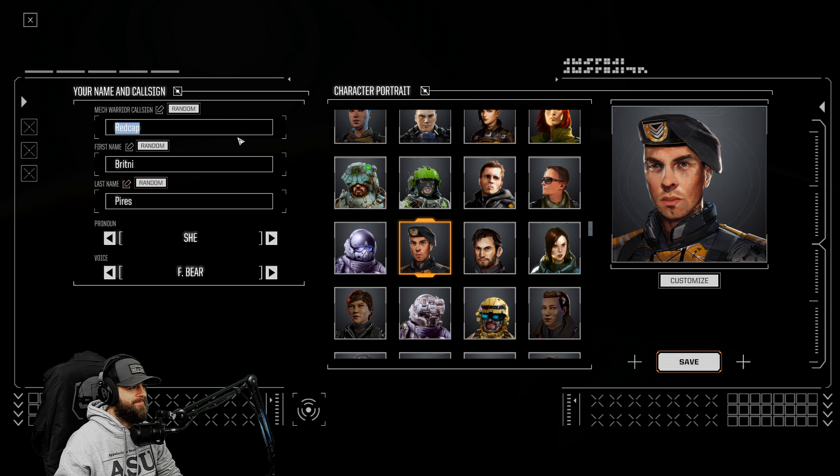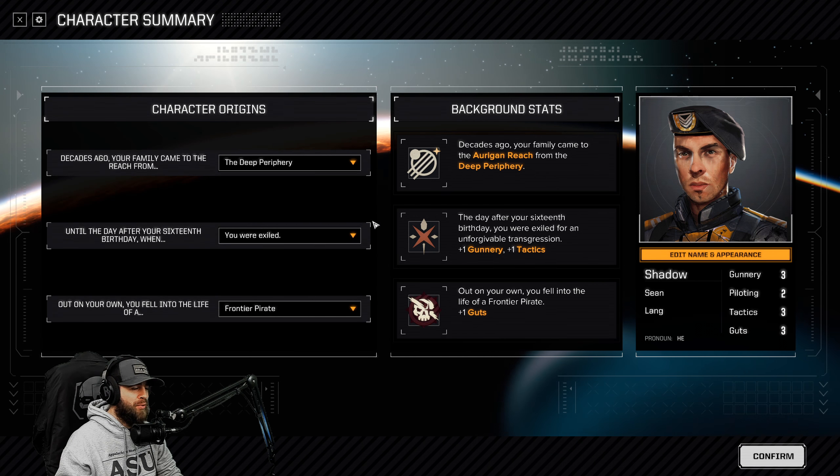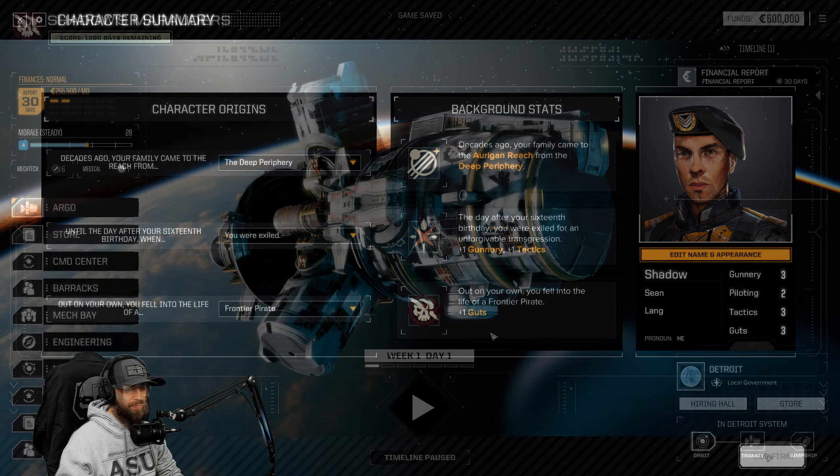Callsign - what do we go with? Mad Cat? Timberwolf? No, we're not allowed to do that. Let's go random - Fire, Branch, Shadow. I like Shadow! We're going to go with the pronoun him. We'll go with the name Sean Lang. Shadow - that works. Decades ago your family came from the Rim Reach, deep from the periphery. You were exiled for an unforgivable transgression, then out on your own you fell into the life of a frontier pirate, but you're turning your ways around and going the mercenary life.